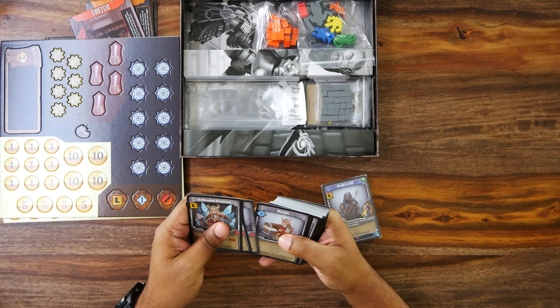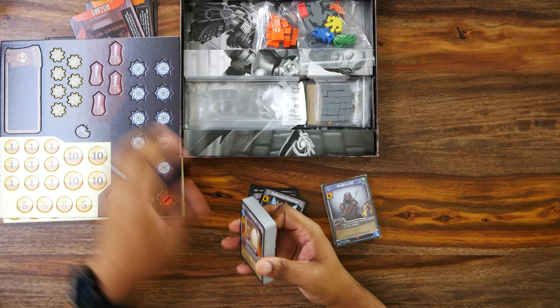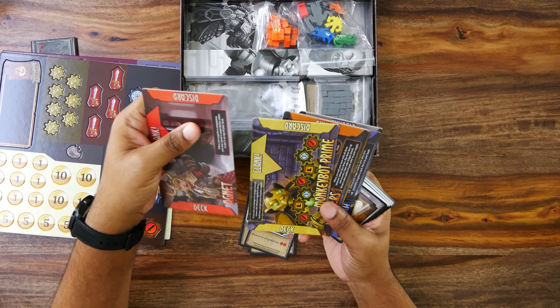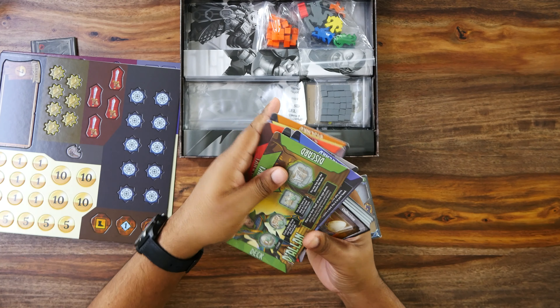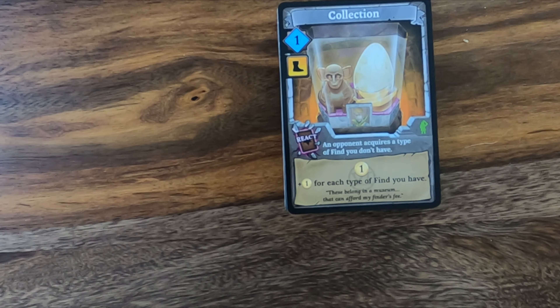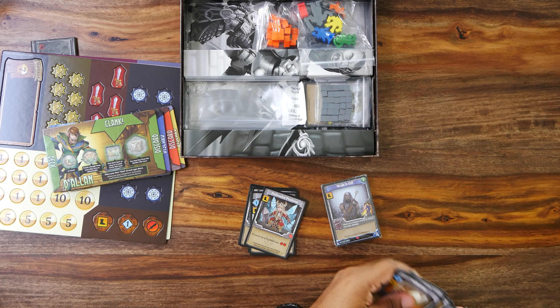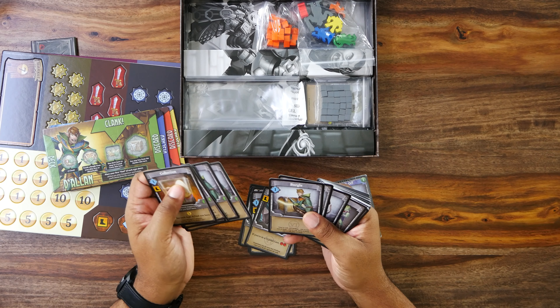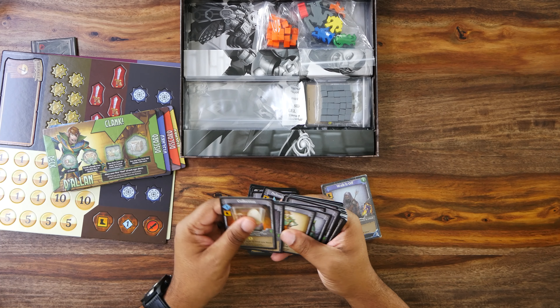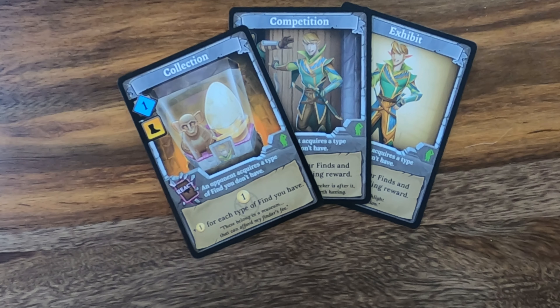I like the idea of having companions in your starting deck. Next we have Delon's cards — green — and I'm guessing now that the symbol in the corner indicates it's in the starting deck, because Delon's cards have them as well. They still come with the standard stumbles and burgles, but in addition to those they have at least two to three specialty cards. For Delon we have Collection, Competition, and Exhibit, which all have different effects.